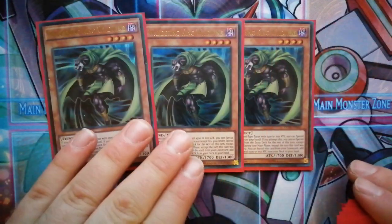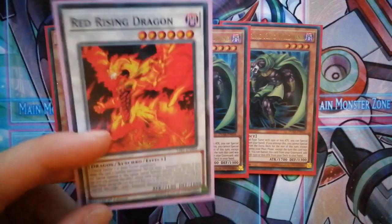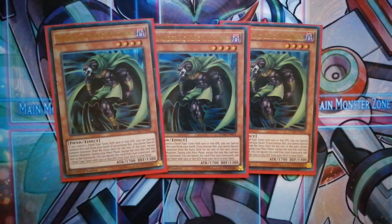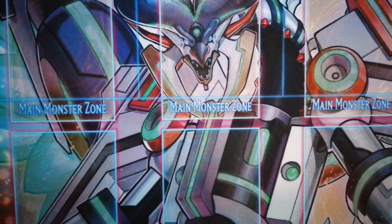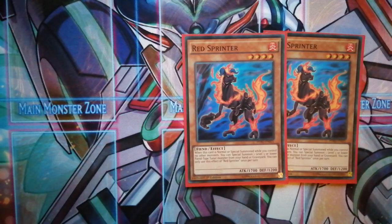The next card is a must — three Wandering King Wild Wind. If there is a tuner fiend or resonator on the field you can special summon him, and he's a level four so it goes straight into Red Rising again. You're running level twos and level fours going straight into Red Rising for level eight. He has a second effect: not the turn you use him but the next turn you can banish him and search one of your resonators, which is very very good.